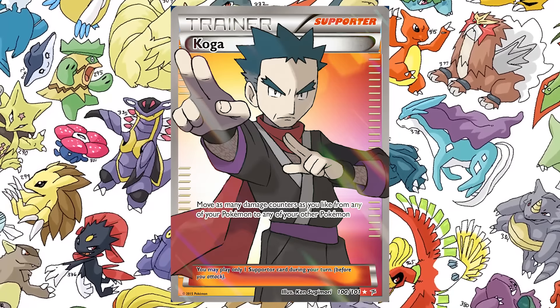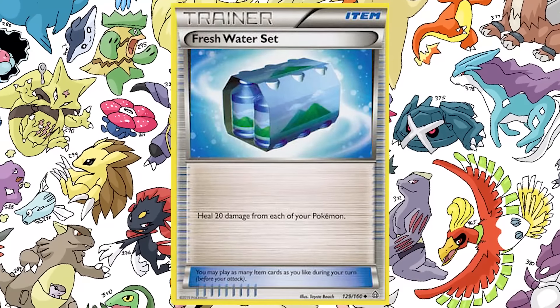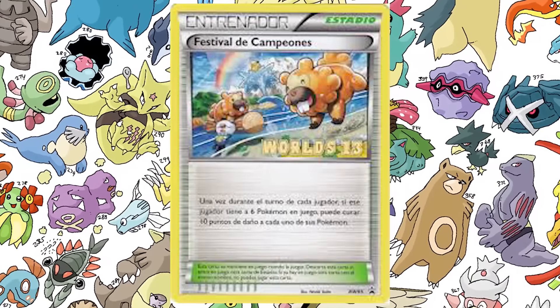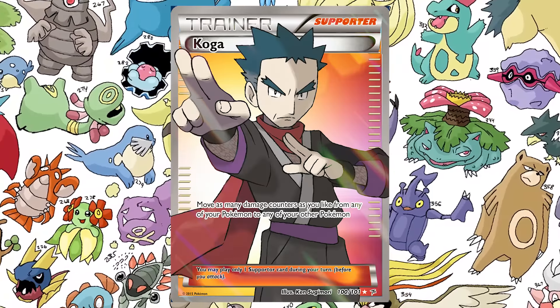I think this is pretty good because it's balanced — you can't move damage counters onto your opponent's Pokemon, that would be overkill. And it's not like Sinister Hand where you move damage counters around freely — that's too powerful. I think this damage swap ability done as a supporter effect works out pretty well. It gives some viability to spread damage and then use something like Fresh Water Set or Champions Festival.